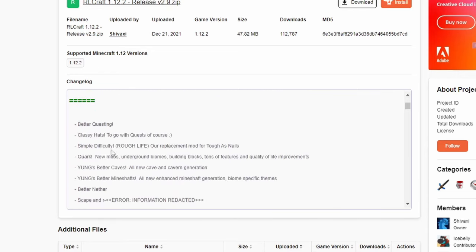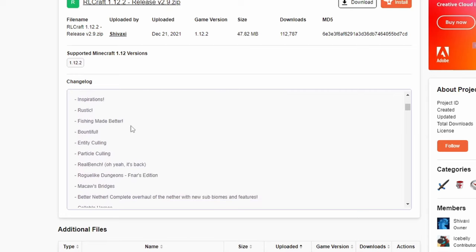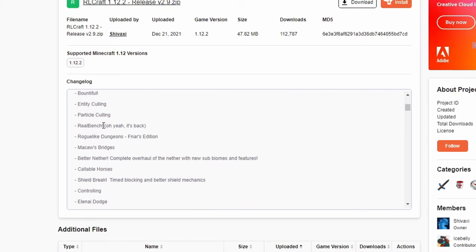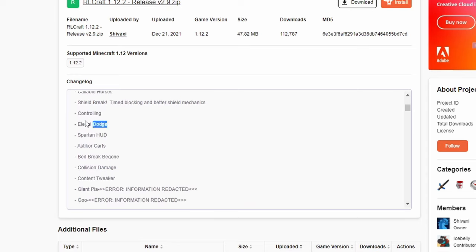Looking at the added mods list: Better Questing, Classy Hats, Simple Difficulty, Quark, Young's Better Stuff, Better Nether, Scape and Run Parasites — error information redacted — Locks, Dynamic Trees, Set Bonus, Charm, Rustic, Fishing Made Better, Bountiful, Entity Culling, Particle Culling, Dungeon Tactics, Spartan Edition, FNAF Hours Edition, Macaw's Bridges, Capable Horses, Shield Break, Controlling, and LnD's Dodge for the agility features.